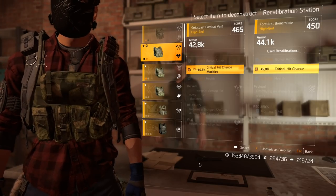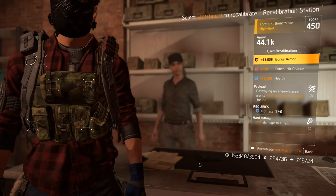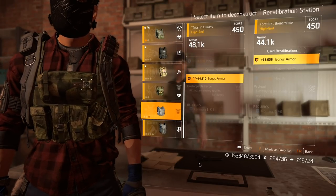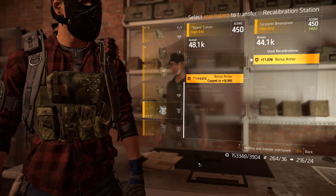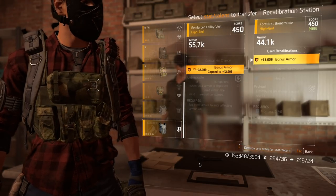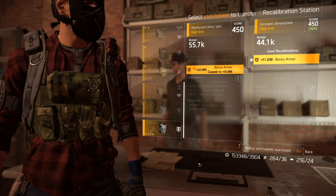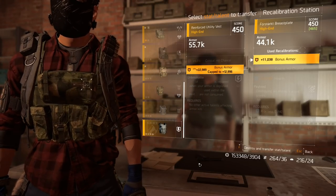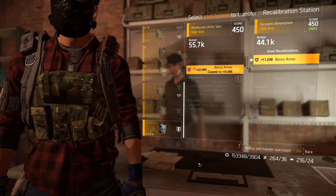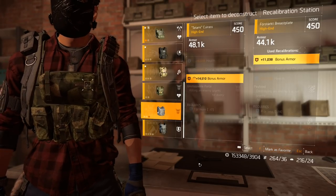Same thing goes with defensive stats — typically on armor there's only bonus armor and bonus health. Some of the other ones like hazard protection, I'm pretty sure you can switch it out for other stuff. But look at this bonus armor — I've got a pretty high roll on this bonus armor. I am going to get hit with that limit: 12,992. I can't go above that on this armor piece — my other stats are too high. I've got this other one here with 22,000, and I'm still hitting that same armor cap. So if you have an absolute god roll on armor like this, I'm going to use this for an armor build later because it's got so much armor. However, I don't want to throw this away to gain just 2,000 armor.